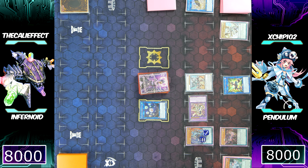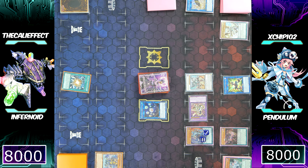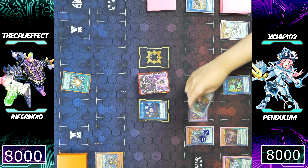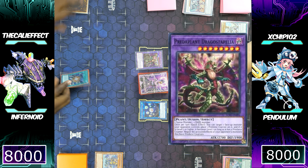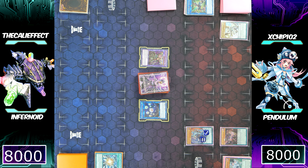Boy, I'm telling you — when you talk about looking up with a bad hand, I looked up with a bad hand. But I'll be able to break his board with Super Polymerization! This is a crazy card — Super Polymerization is like a godsend for board breaking. I'll be able to fuse both his Vortex Dragon and his Odd-Eyes monster for Predaplant Dragostapelia.